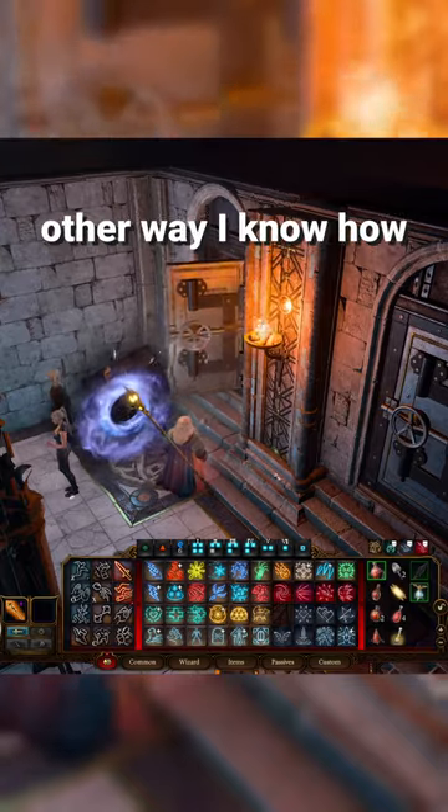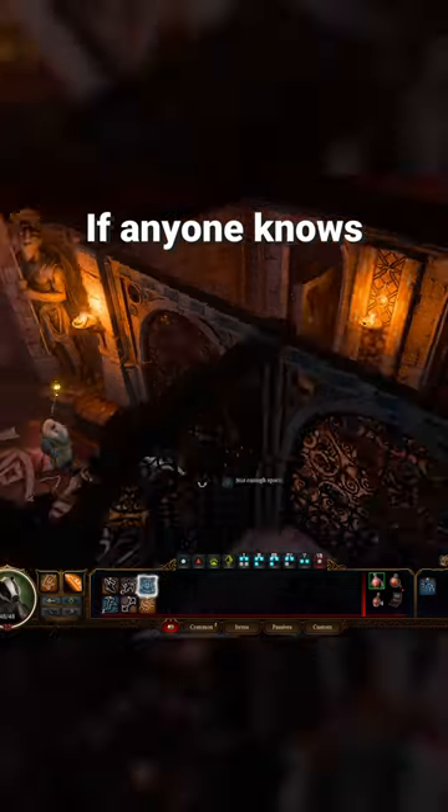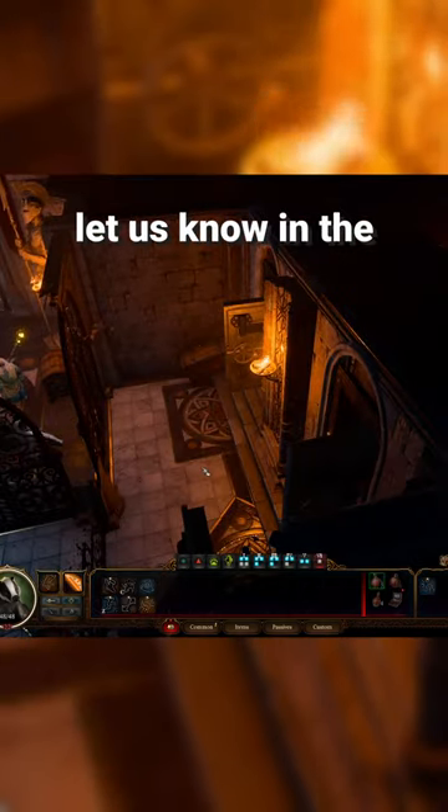The only other way I know how to get on the other side of these gates is burrowing in with the Druid's Badger form. If anyone knows other ways to get through these gates, let us know in the comments.